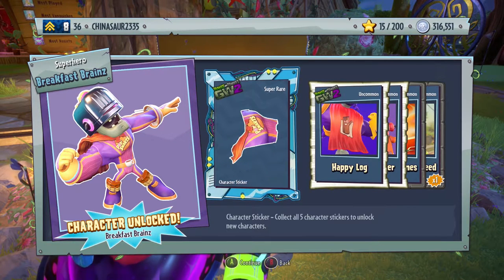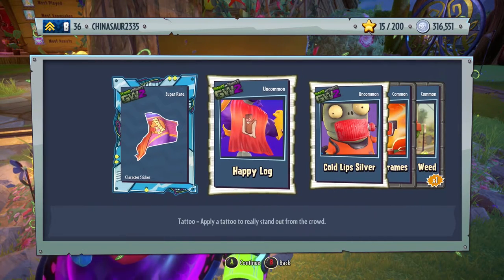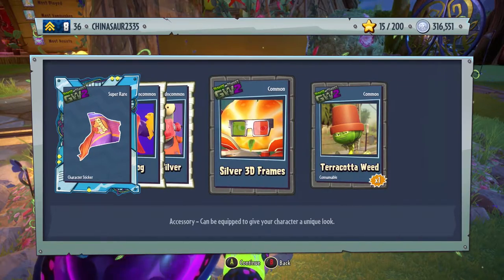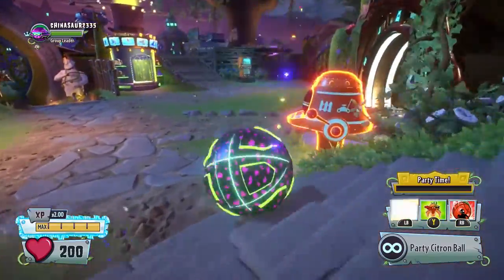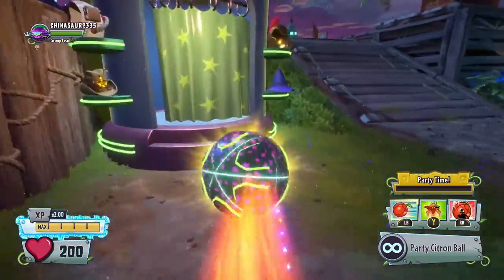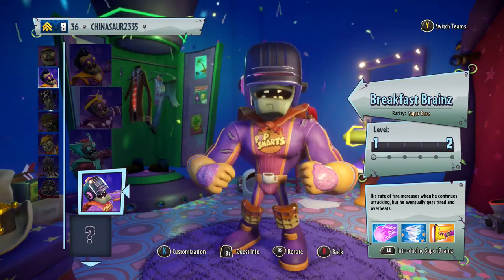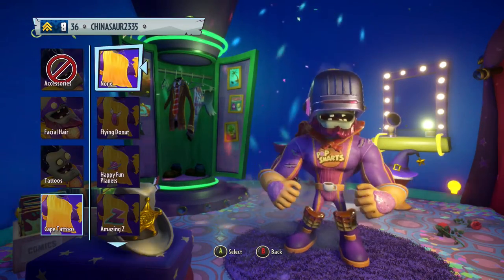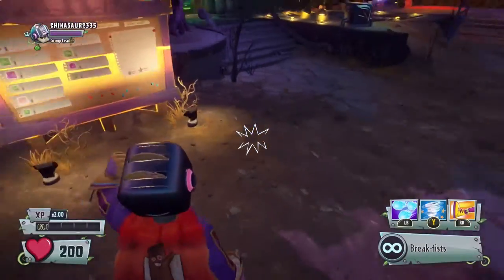We did it! YES! We got Breakfast Brains! And we also got a cape — that's perfect, it goes right along with him. Happy Log Gold, Silver 3D Frames, and a Terracotta Weed. We are jumping back to the zombie side to play as Breakfast Brains — I've been dying to get this guy for so long, holy crap, we finally got him! Let's customize him — the capes are somewhere down here. There it is — Happy Log, it's a bacon cape. I am Breakfast Brains!